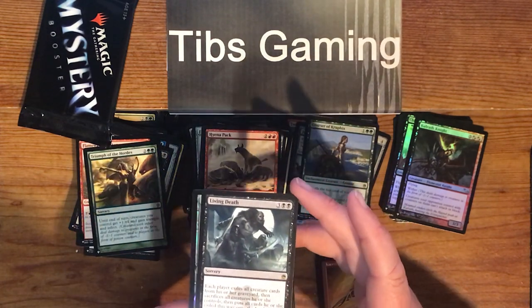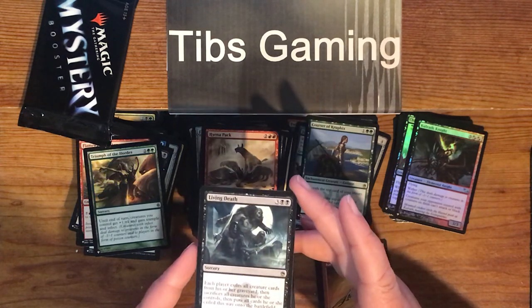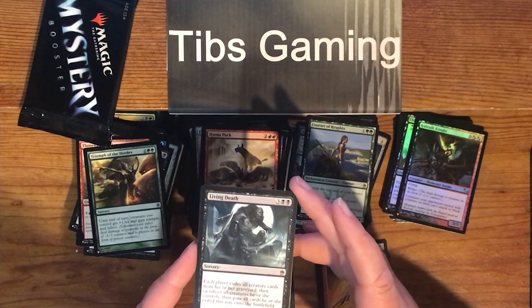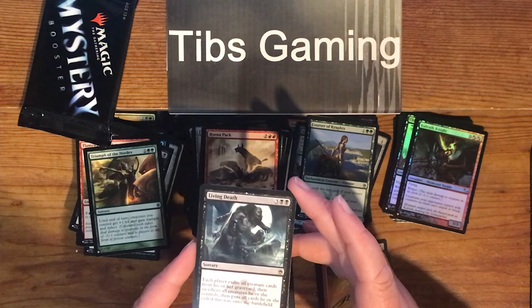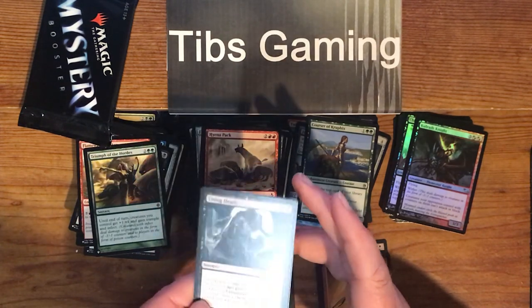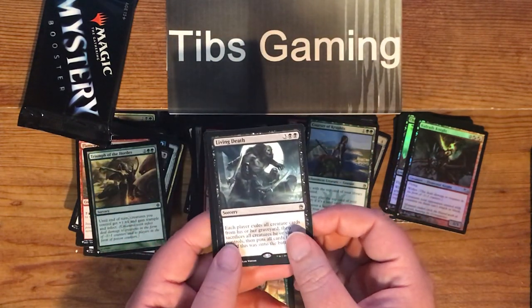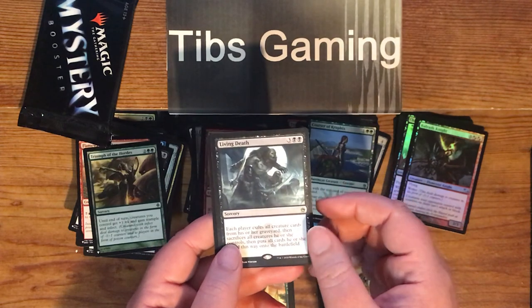Living Death — three generic and two black for a sorcery. Each player exiles all creature cards from his or her graveyard, then sacrifices all creatures he or she controls, then puts all cards he or she exiled onto the battlefield. Basically you swap your hand for your battlefield. Good old Tempest card, but we got the M25 reprint. I kind of wish they had done the old border, but I guess they wanted the new wording to be slightly less confusing.